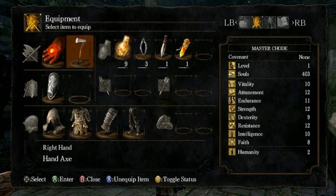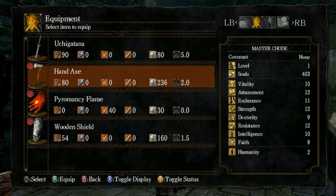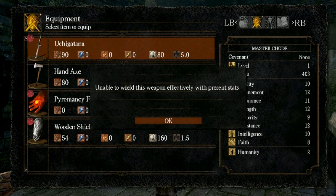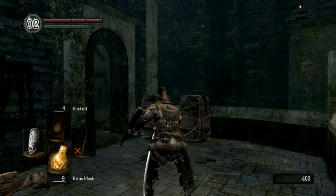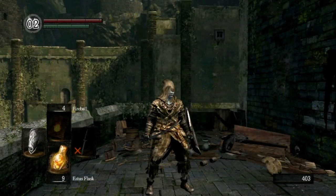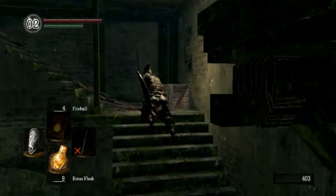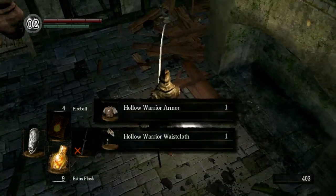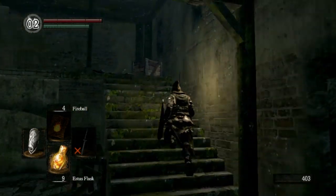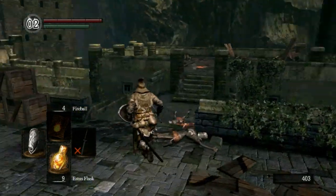You get this pretty sweet katana — let's try equipping that and look at the different stats. It has plus 10 to attack over the axe I'm using, so it's a better weapon than what I have right now. But with my present stats, I'm actually not able to wield it effectively — this is a weapon that requires dexterity. I'm going to be going for a dexterity build with this character, and I recommend it because some of the best weapons require dexterity.